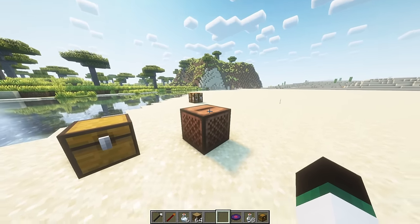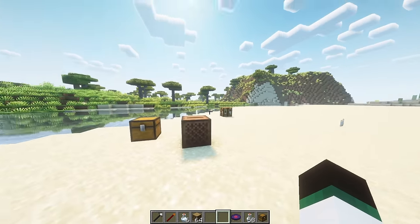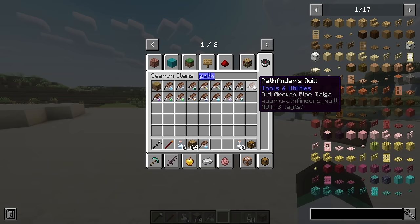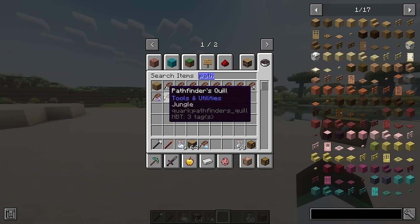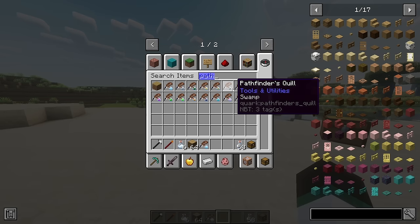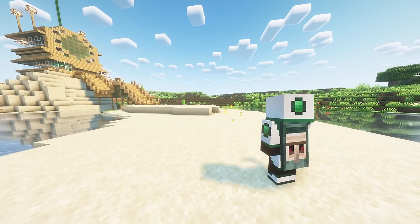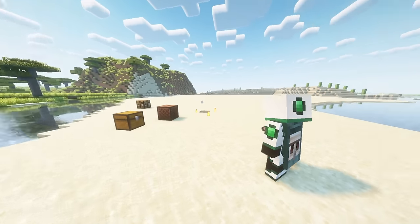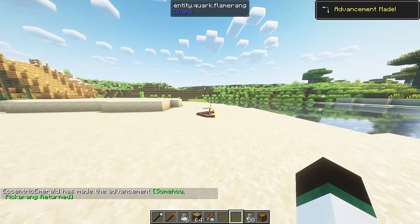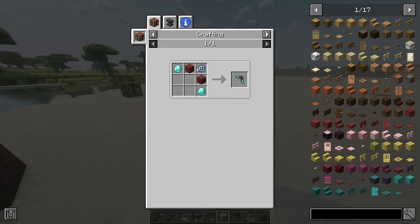Endermosh is a new music disc that can be found in NCDs. Cartographer villagers will now sell pathfinder quills which over time can be used to generate pathfinder maps — new maps that will take you to certain biomes. The pickarang is a boomerang pickaxe; when you throw it, it breaks whatever it hits and comes back to you with the drops. The pickarang is crafted with a heart of diamond, which is dropped from stonelings, and can be enchanted with efficiency, unbreaking, fortune, silk touch, and piercing.